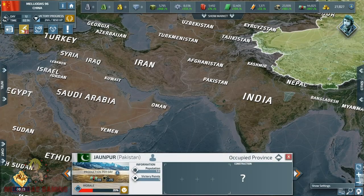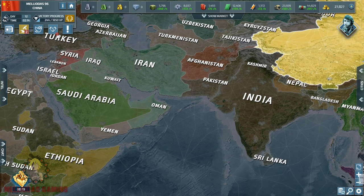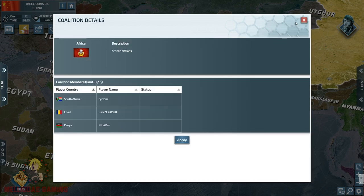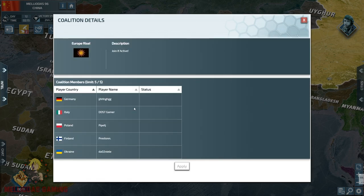Hello Commanders and welcome to part 3 of the Chinese Empire series. Today it's going to be about the invasion of Japan, but before that let's have a look at the coalitions in the game. This is the African one and this is the European one — Germany, Italy, Poland, Finland, and Ukraine. Well, this looks like a tough one.